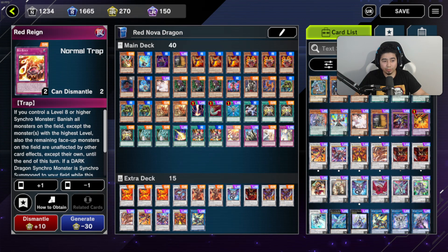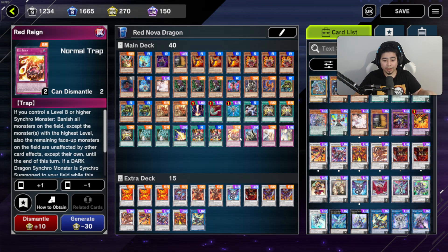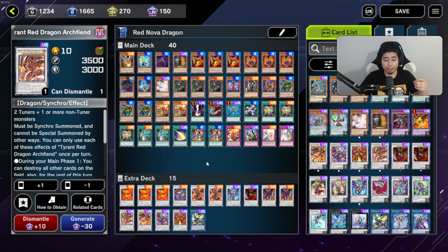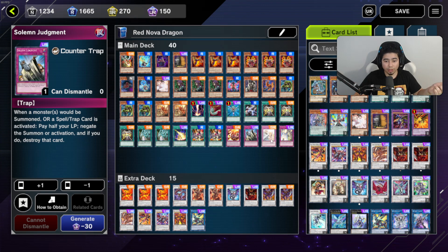Red Rain — you only need to run one. It's really good because if you have any Level 8 or higher Synchro monster — and it doesn't say 'dark dragon,' just Level 8 or higher — you can activate Supernova's effect through it, which banishes every single monster and keeps the highest-level monster on the field. I play-tested a scenario with Red Archfiend Bane and Tyrant both on the field — since they're both Level 10, they both stayed. Red Rain's second effect lets you retrieve it from the graveyard when you Synchro summon again, which is why you really only need one.